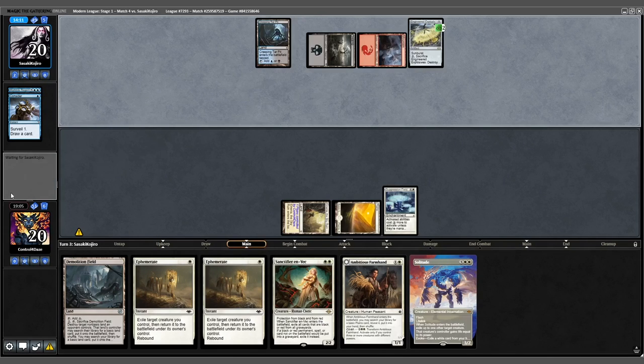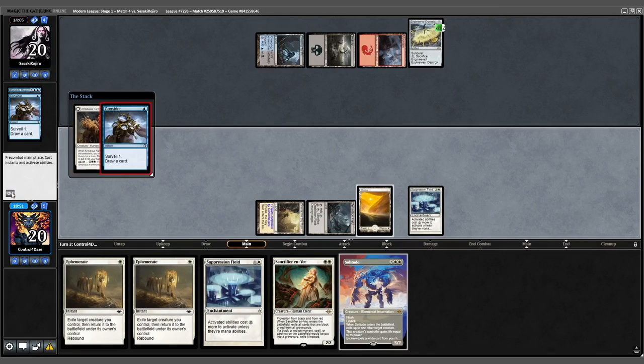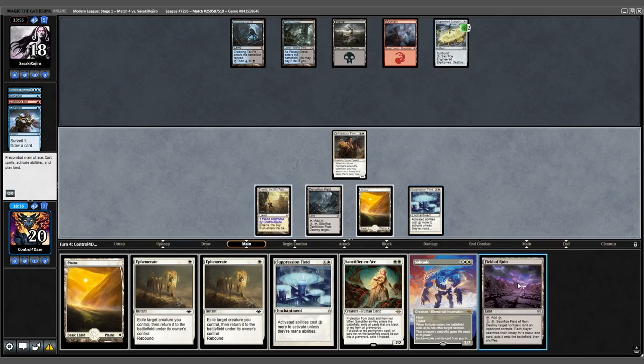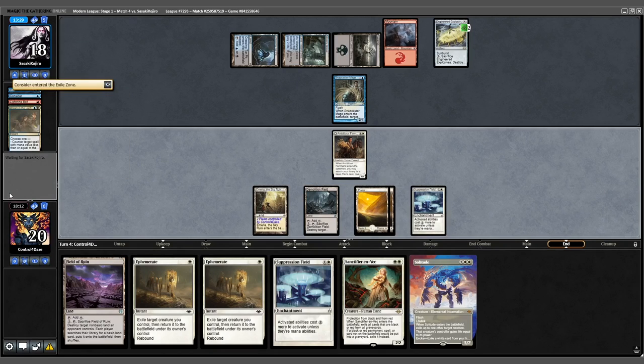Opponent plays Engineered Explosives for 2. We sacrifice the Farmhand to the Explosives just to get an extra Plains out of curve. Opponent plays a Watery Grave, shocks it in. We draw another Field of Ruin and play out our Plains. Opponent casts Snapcaster Mage end of turn targeting Consider; they consider, trying to loot into the graveyard.